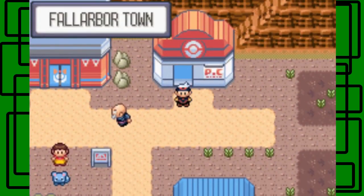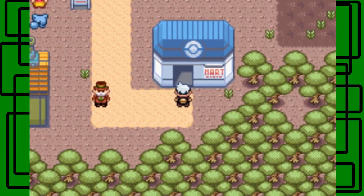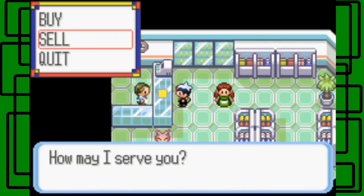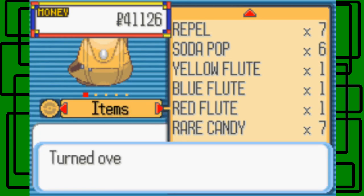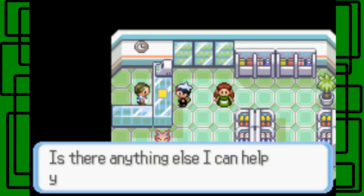There's one more permanent party member I want to get, but it'll be a little bit until I can catch my final permanent team member. I want to sell the Nugget real quick. I bought a lot of Super Potions for getting enough ashes for the flutes, so that's why I have less money than last part. Selling the Nugget for $5,000 sure helps. We have some Rare Candies right now, so that's awesome.